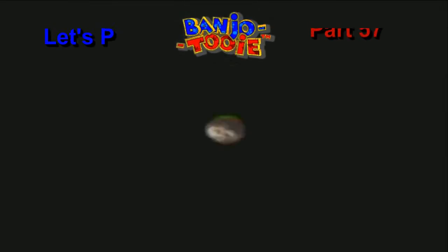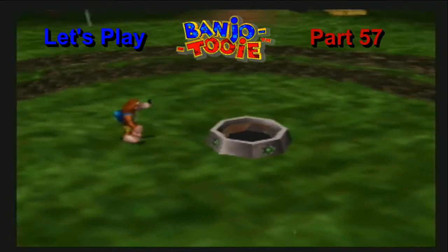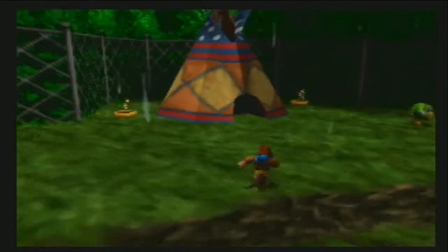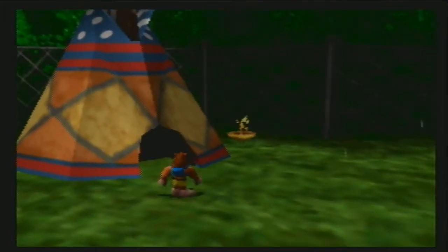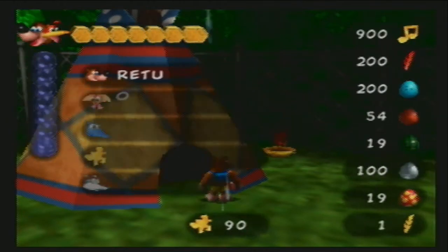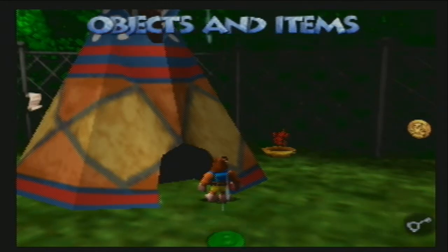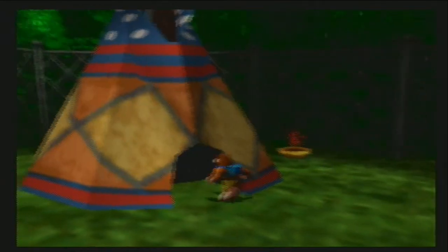Welcome back, everyone, to Banjo-Tooie. Today is going to be some bonus footage, content, Easter eggs, and everything. Now, here in Pine Grove in the overworld. If you remember correctly, I found an Ice Key at the bottom right there. That was in Hailfire Peak's icy side. I think we're going to cash in on that, so we're going to do that right now.